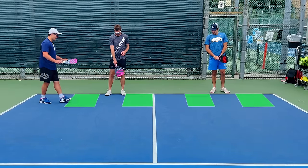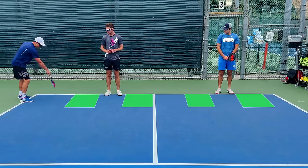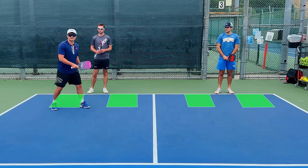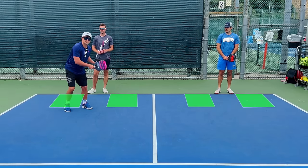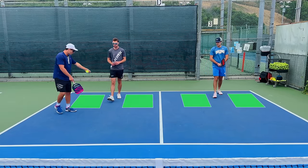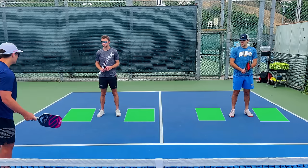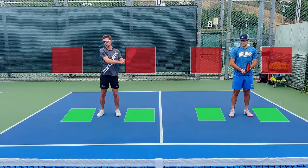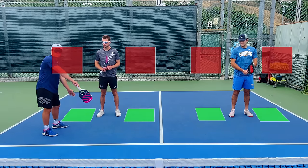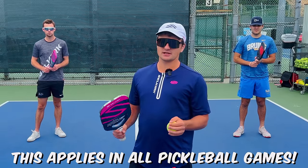With these low penetrating volleys, you want to have very defined targets — out to your opponent's sides, not right at their feet but out to their wings. That keeps the ball out of their strike zone and makes it more difficult for them to move forward. As they start to move forward, your targets move with them. If you go deep while they're standing in the middle, it's actually a very easy volley for them. This strategy applies in any pickleball game but is especially important against bangers.